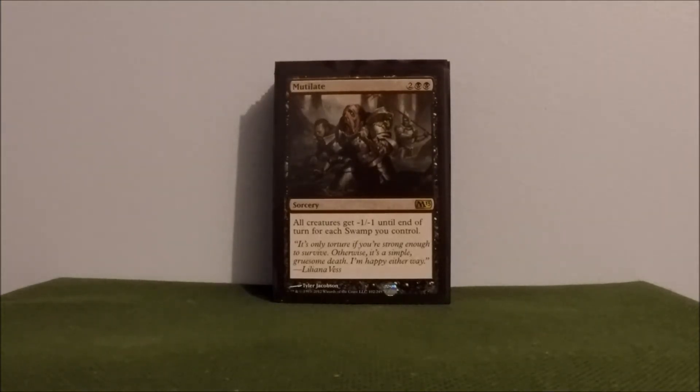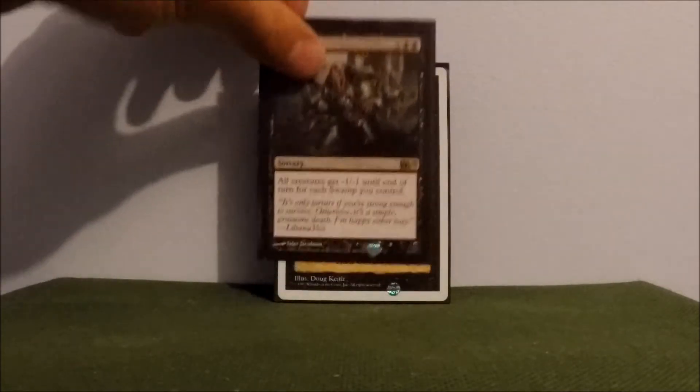Mutilate — all creatures get negative one, negative one for each swamp. So again, another card that plays well with Urborg. Another board wipe for four.